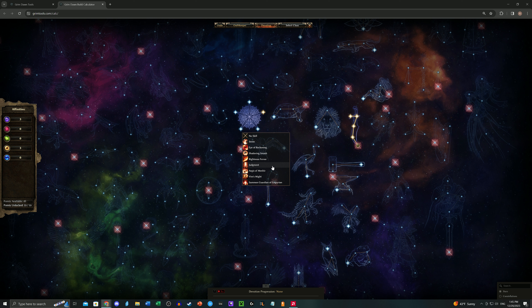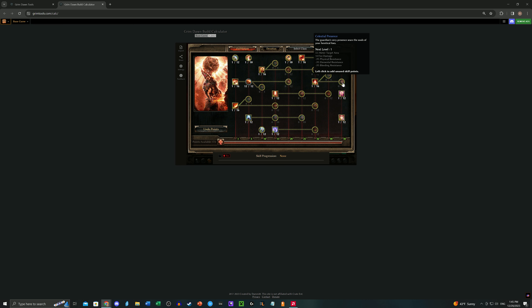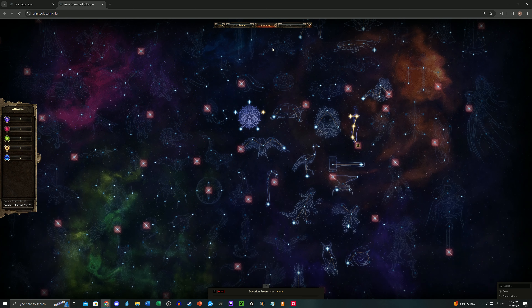Then maybe you'll want to put it on Judgment, because Judgment is a five to ten meter AoE depending on your rank, which means you can potentially hit multiple targets. And then when you get Guardians of Empyrean, you're going to want to put it on them because they have a cleave attack. Even though their attack speed is a bit low, they can hit up to five targets, and they also have Celestial Presence which reduces resistances further. Considering you can have two Guardians of Empyrean, eventually you'll want Assassin's Mark on them — but of course, when you first get Assassin's Mark you'll be changing the assignment as you progress.